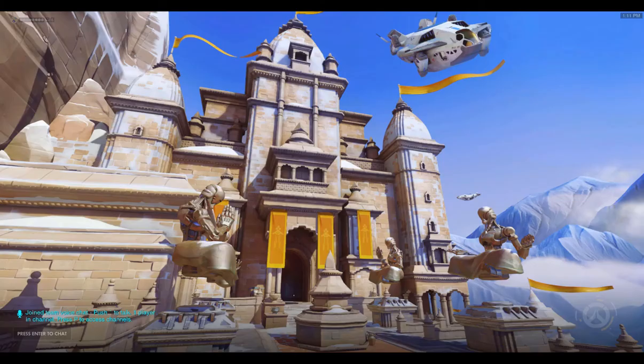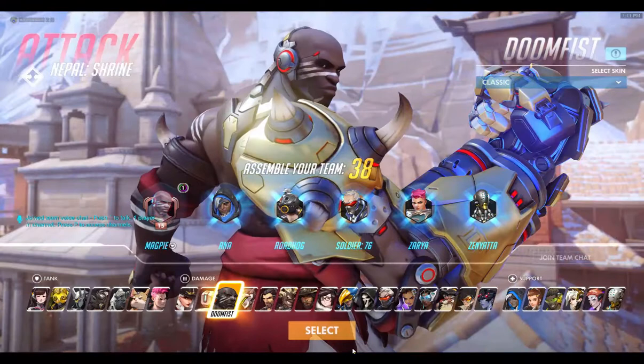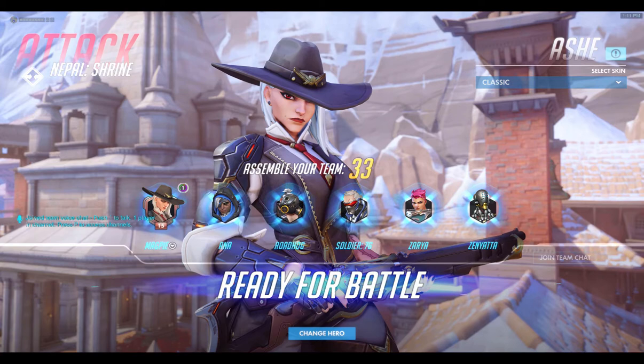I just clicked on Add AI and then pressed Add. This is Nepal, one of the maps. There are many different maps. I am gonna go Ash.